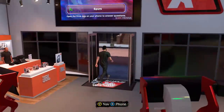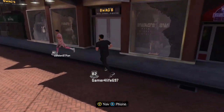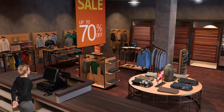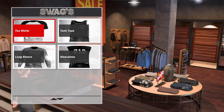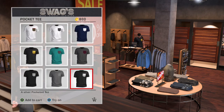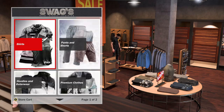Now if you want to change clothes, pretty much follow the same steps, but I'll show you still. I'm just gonna change my shirt since I'll stick with the pants. Let's go over here — these are Swags. Let's go with a shirt. What shirt do I have on? Let's go with the black and white one.